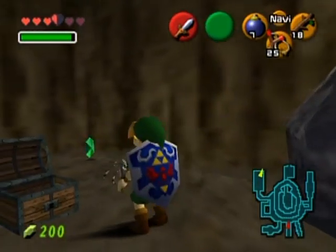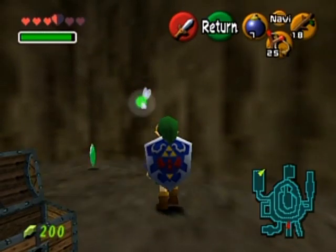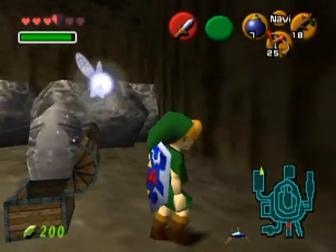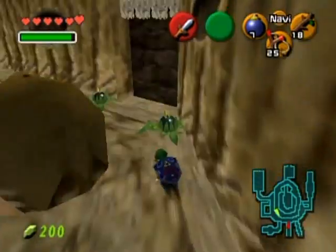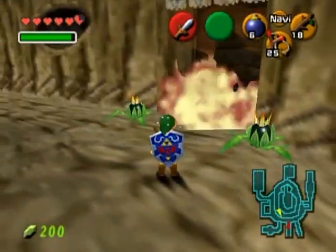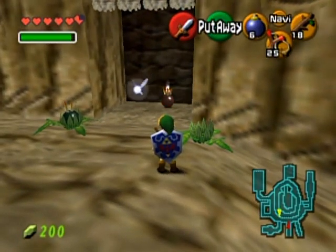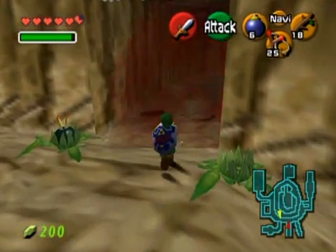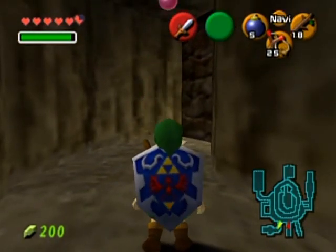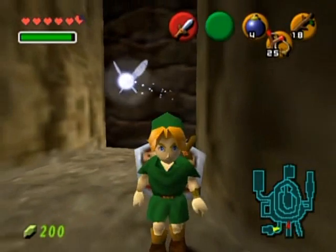There's a Skulltula here and there's the token! Underneath a nearby rock there are some bugs - pretty handy if you need them. Over at another part of Goron City there's a bombable wall - I should have just used the bomb flowers that are nearby, which would have been a lot cheaper on my bomb stash.